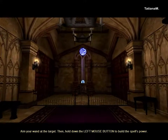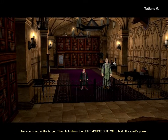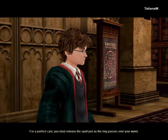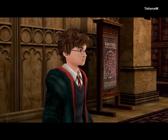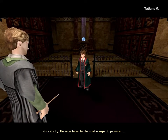Aim your wand at the target. Then hold down the left mouse button to build the spell's power. You'll see a ring of light move up your arm. For a perfect cast, you must release the spell just as the ring passes over your wand. Give it a try. The incantation for the spell is Expecto Patronum.